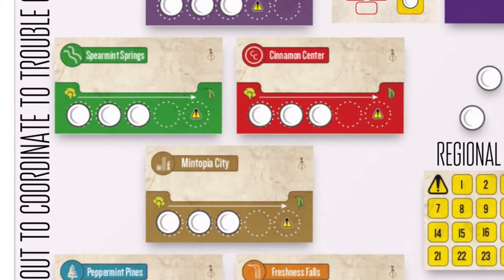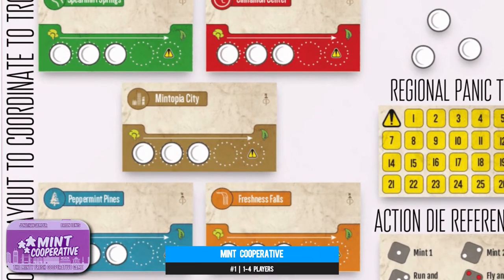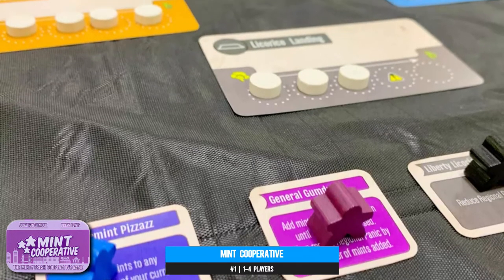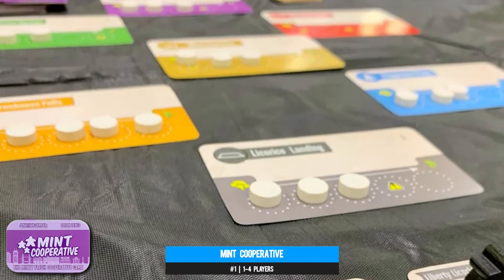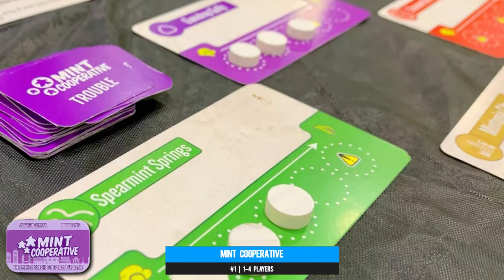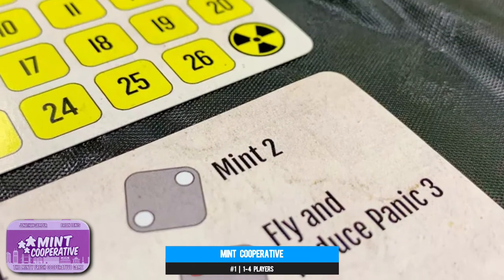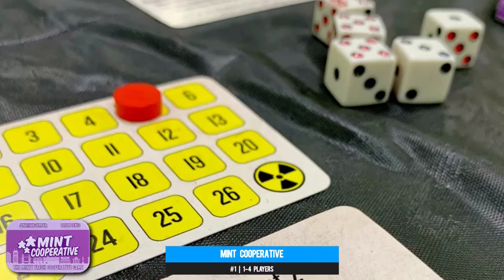Number one: Mint Cooperative is a spiritual follow-up to Mint Works — same aesthetic, same tiny tin — but this, as the title suggests, sees everyone on the same side as you tackle oral hygiene-inspired foes trying to plaque up your fair Mintopia city. You simply cannot fault how much they've crammed into this micro box. Each turn you'll be rolling dice and using them to take actions corresponding to the facings, mostly moving pawns and stopping each town card from getting overrun, with special abilities and curveballs thrown your way — and different villains varying things up.